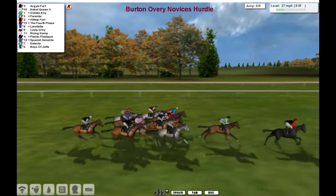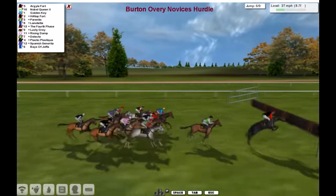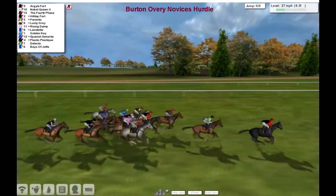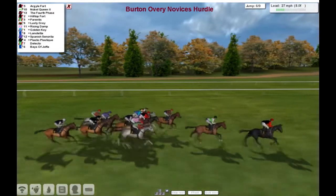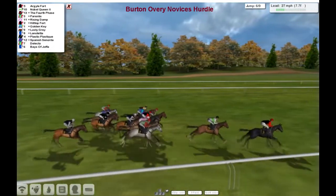9 furlongs left. Argyle Fort, 1 and a half to Noble Queen. Golden Key jumping into 3rd, the 4th phase, Hilltop Fort, Parentis, Lusty Gray, Rising Dam, Lano Teta, Spanish Center Eater, Plastic Plastique, Delicto and Bays of Joffa.